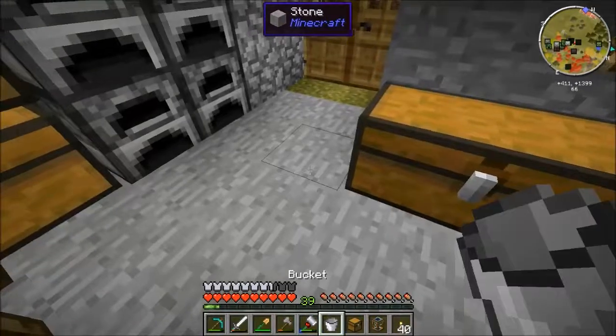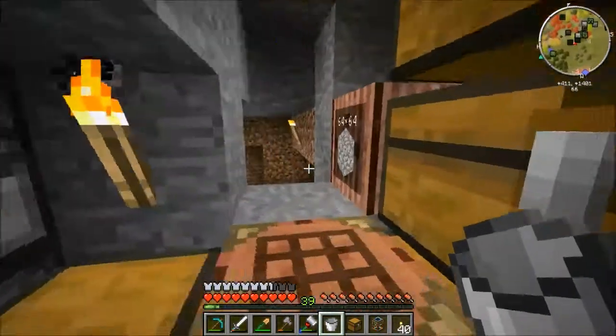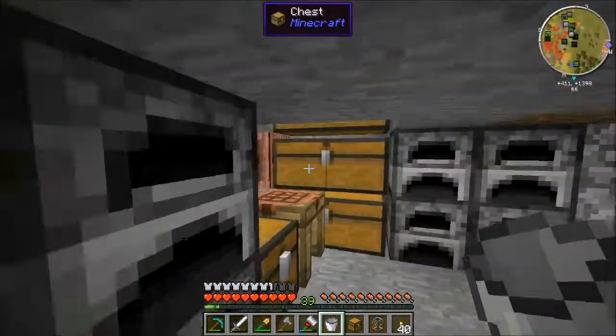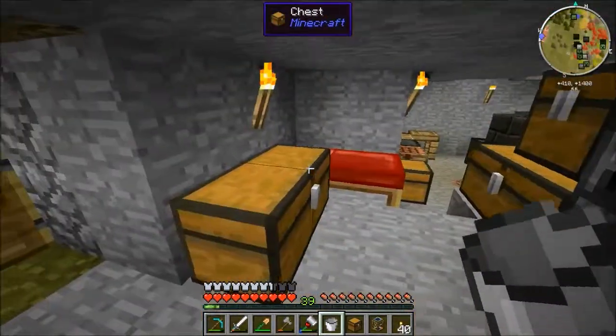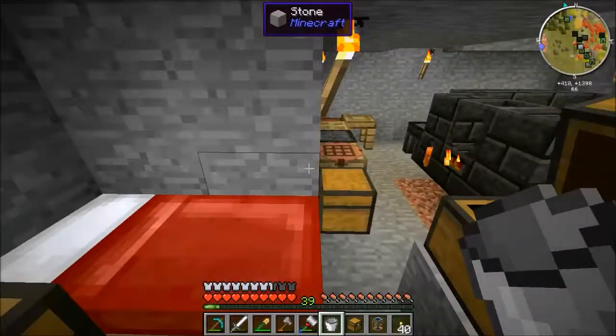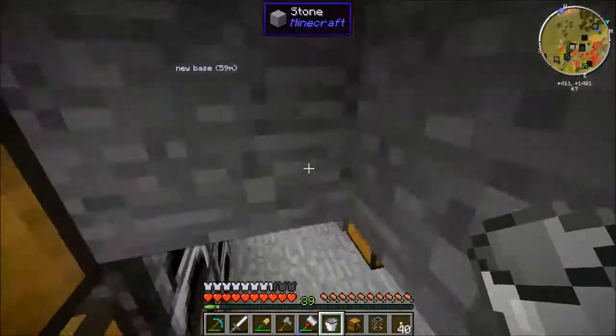There we go — 85. Let's dump all the extra stuff in there. Now let's see what else I've done since last time. As you can see I've had to add a few more chests because my storage is full — I've got just so much stuff, especially from that turtle.